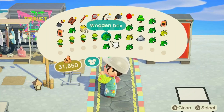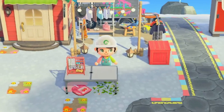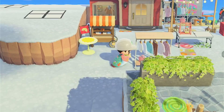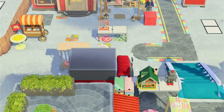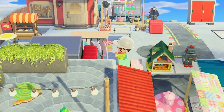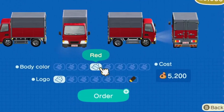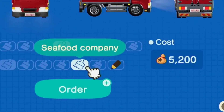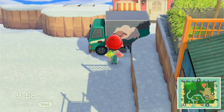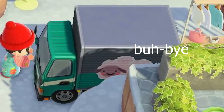Quick disclaimer before we continue: the rest of this build was me just grabbing items as I found them and throwing them down, so sorry for the absolute chaos you are about to see. With that being said, I decided that I needed one more truck selling clothes to really make this outdoor thrift store idea sell. So I began to put one here in this awkward space, but then I had the best idea — we can place custom designs on the sides of these trucks. This is easily the silliest hidden sheep I've ever put in one of my builds, and I absolutely love it.